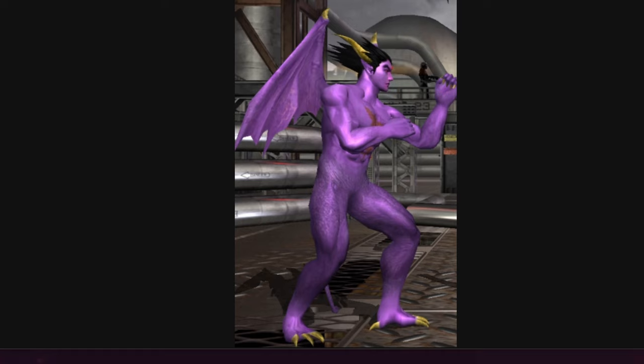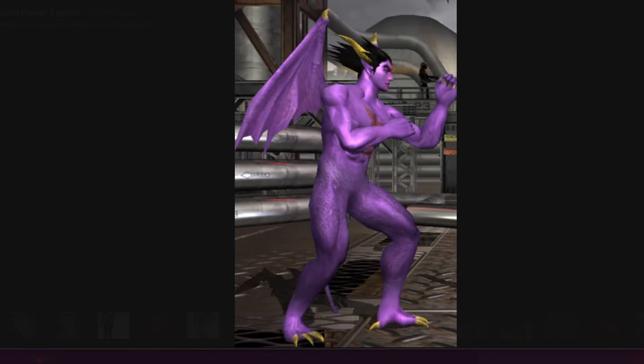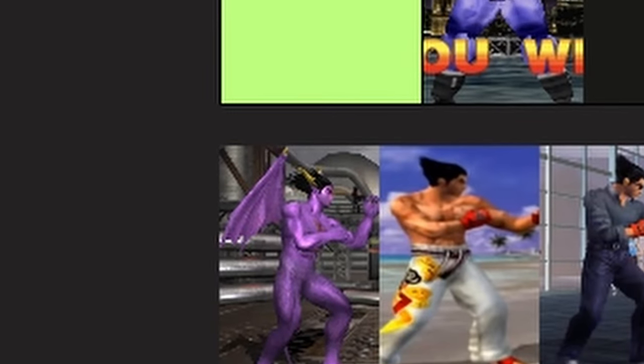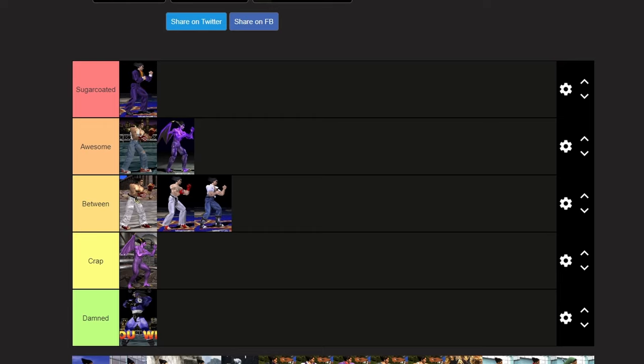And we're gonna skim through Tekken Tag. This is Devil's primary, and this is Devil's alternate. I did say I would omit recolors for later games, but this is the only exception because there is no excuse for this one. It's just a lighter purple color — that's it. It's still the same Devil Kazuya, but lighter purple. Calling it crap would be too generous, but I'm feeling generous, so yeah — kind of a lazy attempt at making a secondary outfit for Devil.